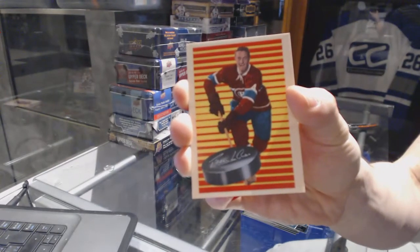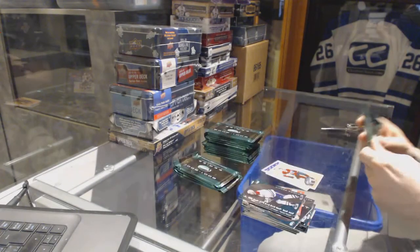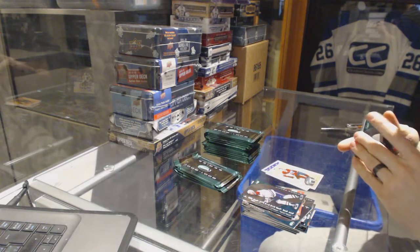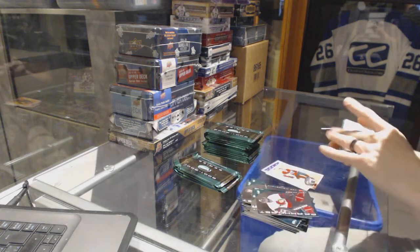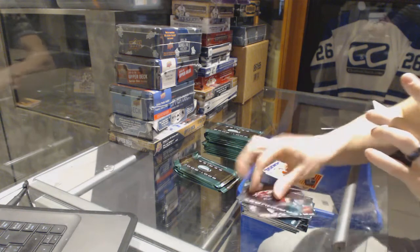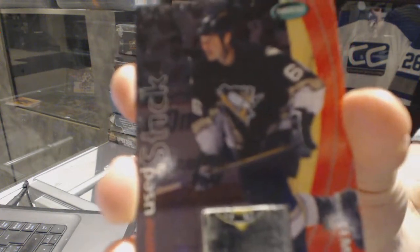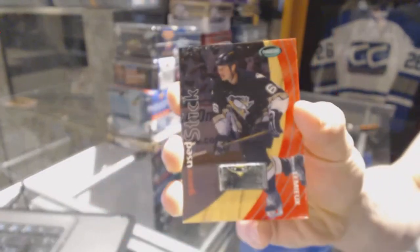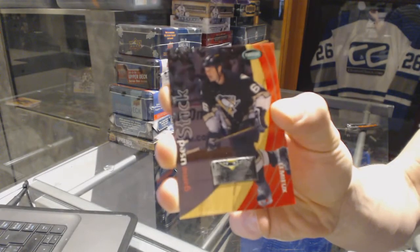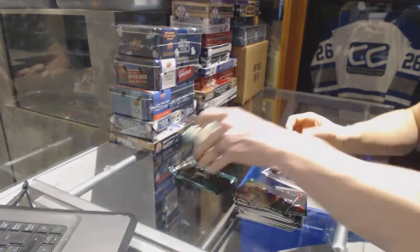We've got a West Walls rookie throwback for the Montreal Canadiens - Jean Beliveau. And you can get cool stuff like this: we've got a game-used stick for the Pittsburgh Penguins - Mario Lemieux - with just a little bit of the logo on it. Game-used stick for the Penguins, Mario Lemieux!